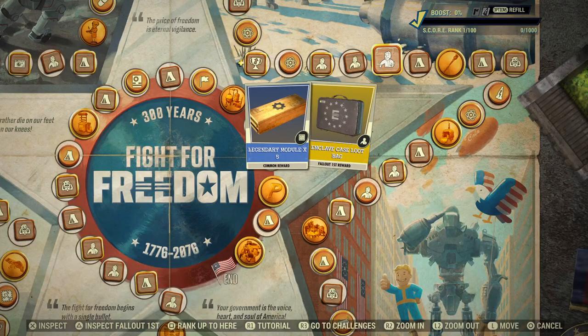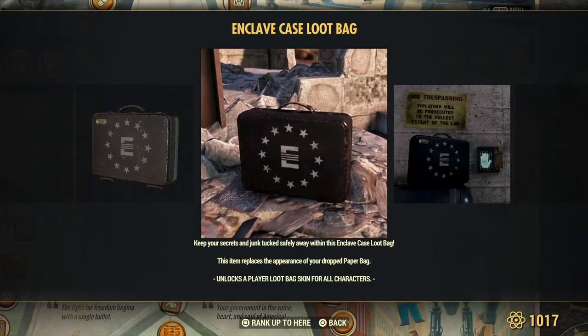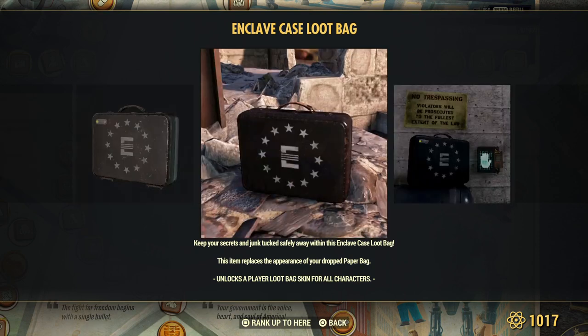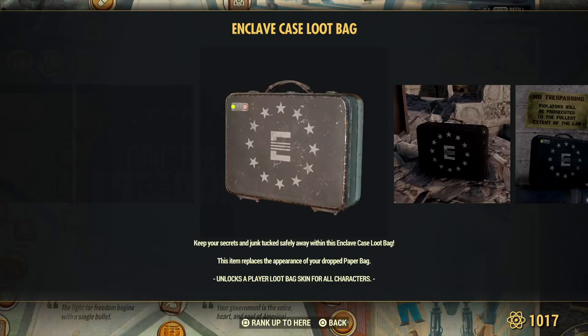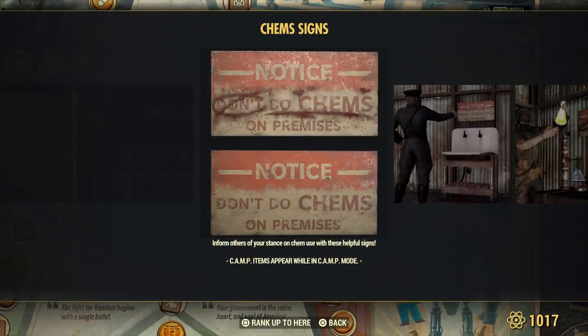Legendary modules, everyone. And an enclave case lootbag — that's kind of cool. So this is any time you drop something, or if you die and you have it. I think you can select different ones now — you're not just limited to one depending on what the type of drop is. Here are chem signs for everyone — 'Don't do chems on premises.'